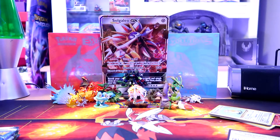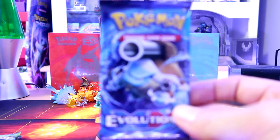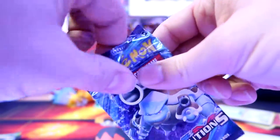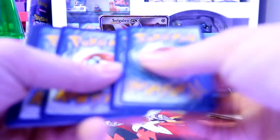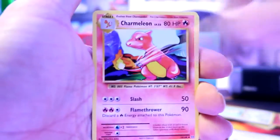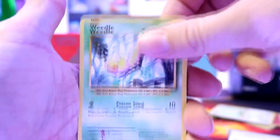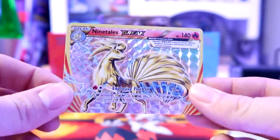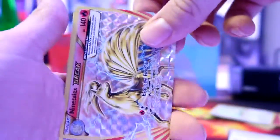We'll get into this Blastoise Evolutions. These packs are still really well sealed. We've got a Charmeleon, a Super Potion, Slowbro Spirit Link, a Weedle, Magikarp, a Darkness Energy, Vulpix, Nidoran. We've got a BREAK card - Ninetales BREAK! Best card we got so far, check out that rainbow. And our rare is a Vaporeon non-holo. So far the Ninetales BREAK is the star.